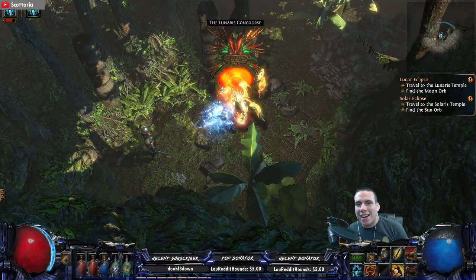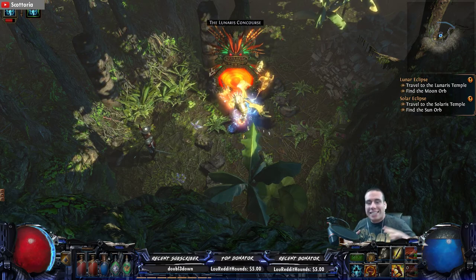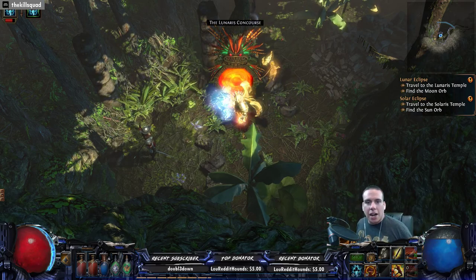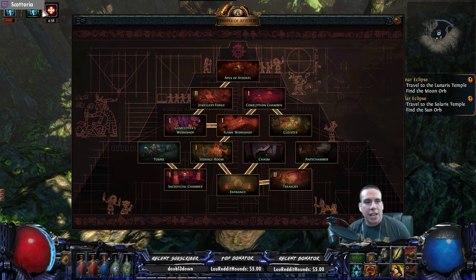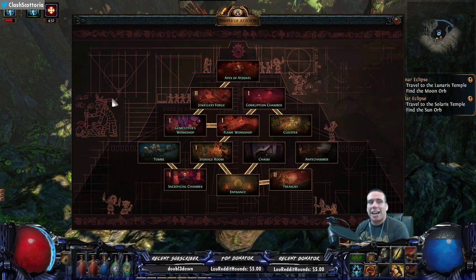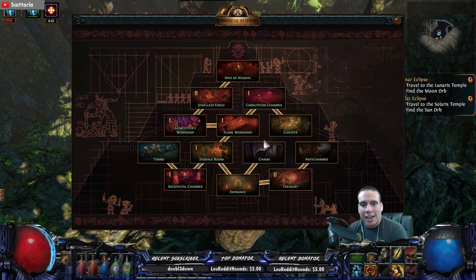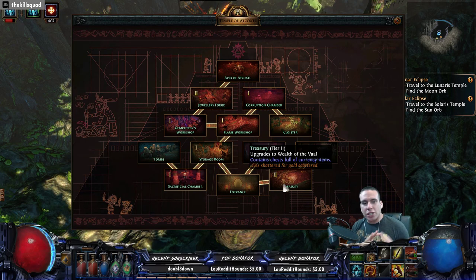Welcome guys, today we are actually exploring the temple with the new Incursion League from the present day. As you can see I'm already in — I just entered this temple area — so I'm wanting to show you what all it entails when you come in present day. I was actually able to connect all of the rooms, so I'm super excited. We're going to go through and show you what each room contains.